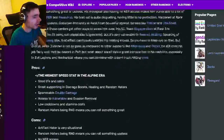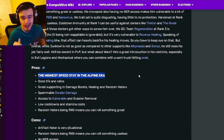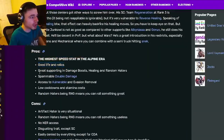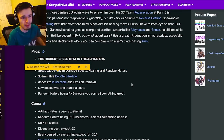If we go on down to his pros and cons, he actually has the highest speed stat in the Alpine Era, which means he has the highest speed stat in the entire game, which is very, very good, especially for a support. He also has Good Life and Relics, great supporting and damage boost healing and random haters. He also has a spammable double damage, which is great.